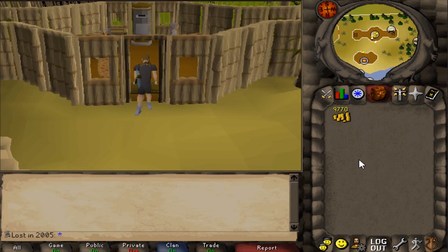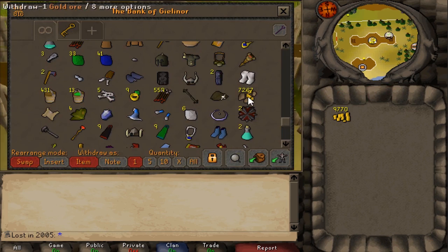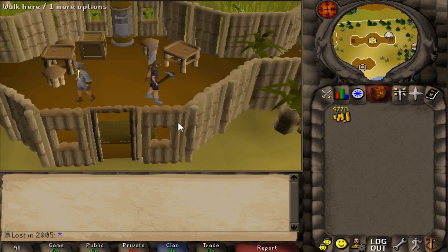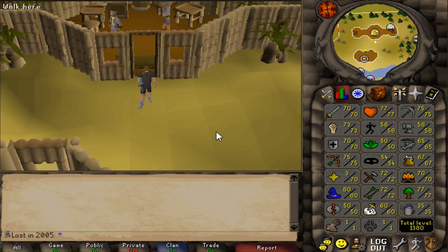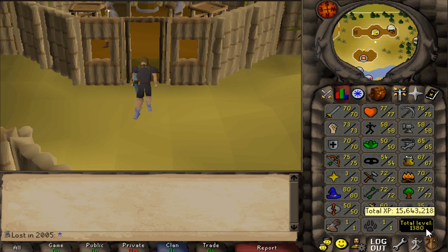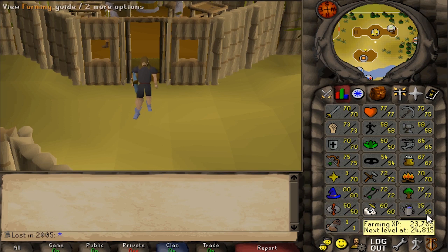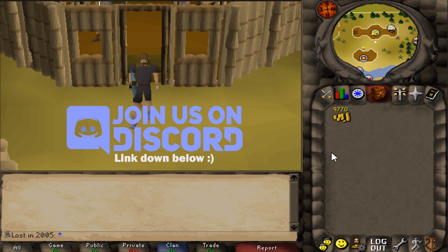That is going to wrap up the video. I did a lot of mining behind the scenes and we are at 7,267 gold ore mined. We are getting really close to that 9k, then we go right for 70 smithing and there could be a lot of crafting gains. Next episode is going to be pretty exciting. Our total level is at 1,380 right now. Thank you so much for watching and I hope to catch you all in the next one.